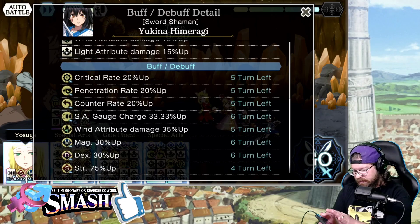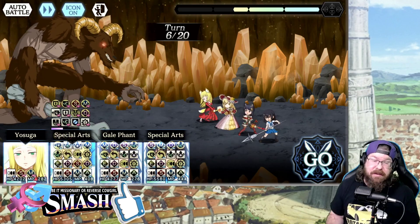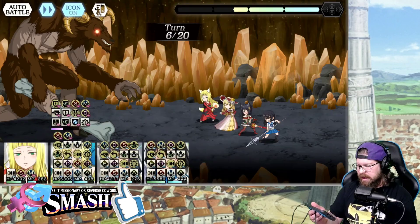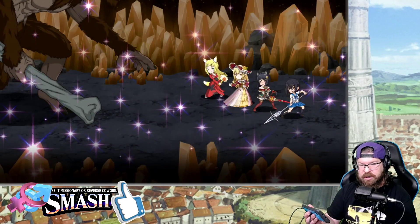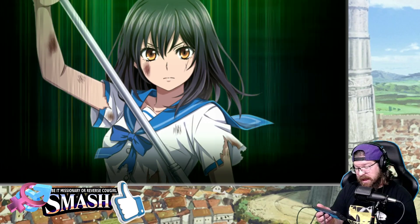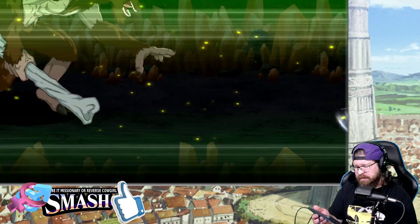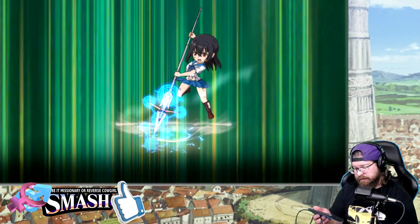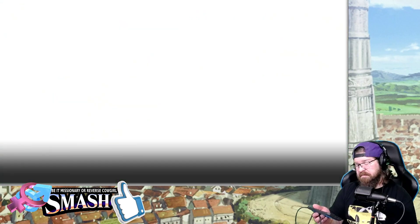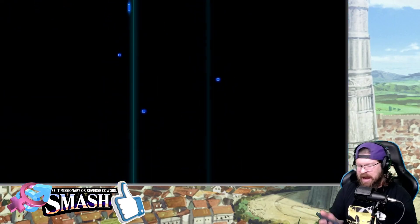We've buffed Yukina's strength on the assist side - assist skills give 15% strength buff, and strength 75% here. I was looking for her in the wrong place - I've been out of practice, haven't done a video in almost a week. Let's see what kind of numbers we get. I was expecting better from Eyes. Yukina should break a million - she's got an 80% buff. She hit 1.5 mil - that's perfect. So the big difference here is Eyes was debuffed.